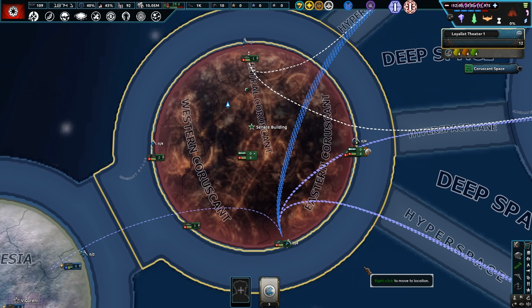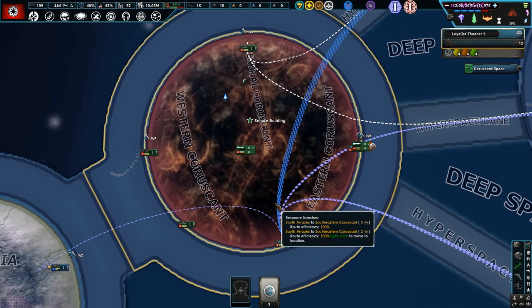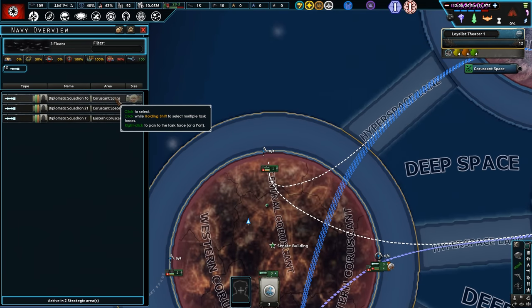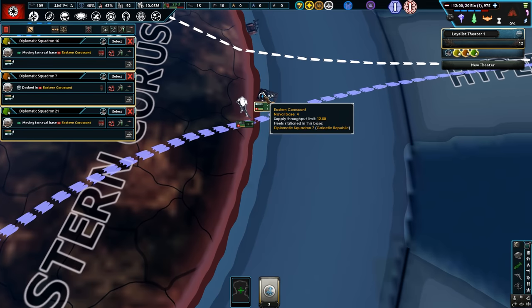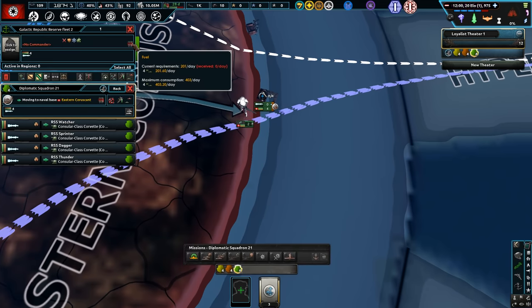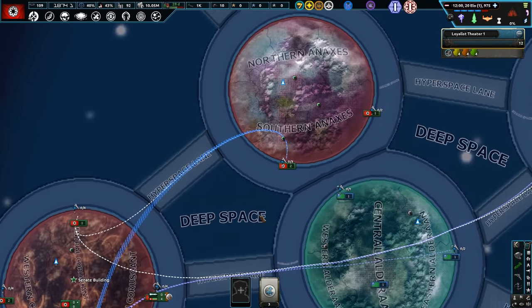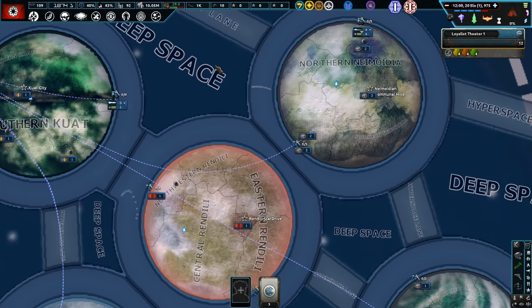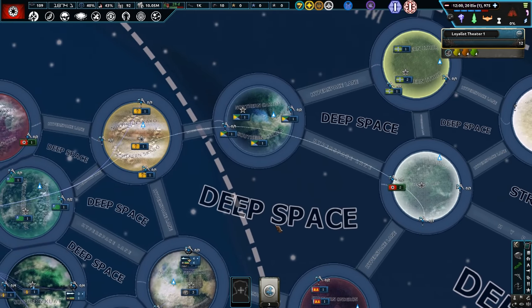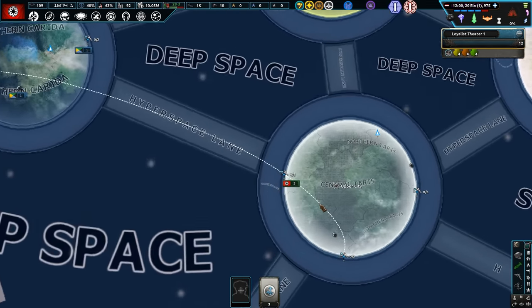To simulate navies and how they work, there are hyperlanes around that you need to control to get supremacy on if you want to invade planets, which is really cool. We'll definitely focus on trying to get the biggest navy in the game — that's what's going to really help us out.